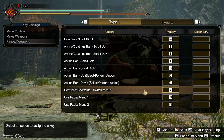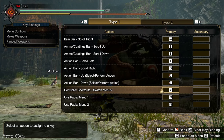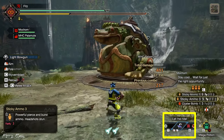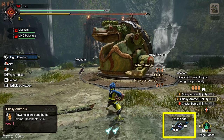Controller Shortcut — Switch Menus — I set to Y. You probably won't need this but I still changed it; I'll explain why. The Action Bar T/N/G scroll uses the left mouse button on the mouse.